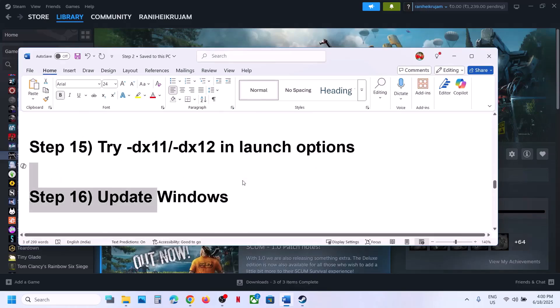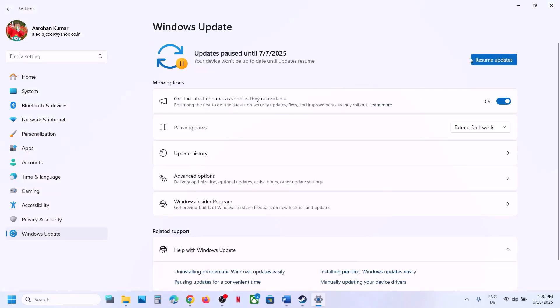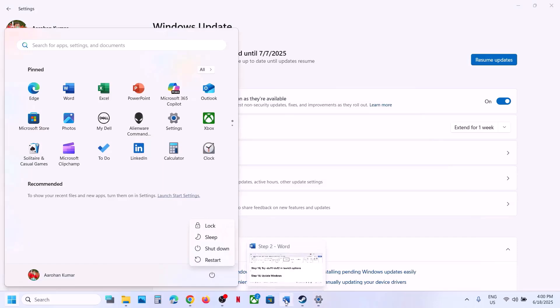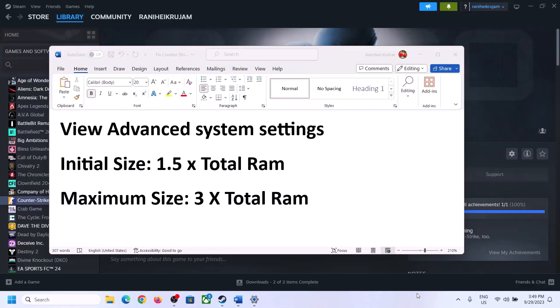The next step is to update Windows to the latest version. Go to Windows Settings, go to Windows Update, and click Check for Updates. Once all updates are installed, restart your PC, and after the system restart launch the game.